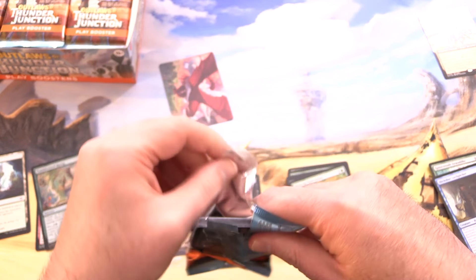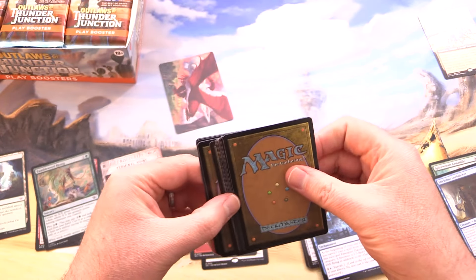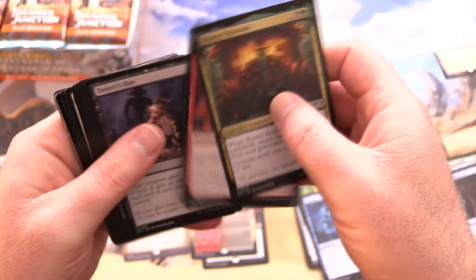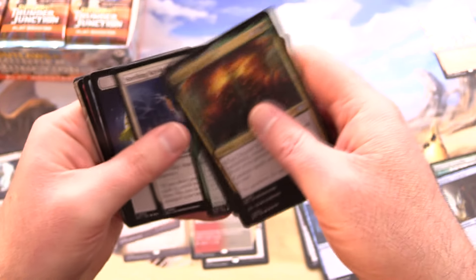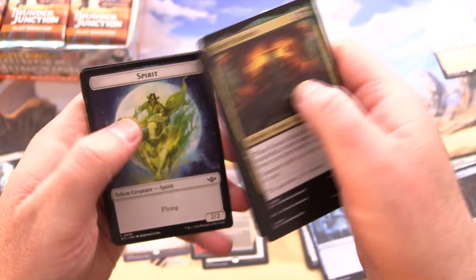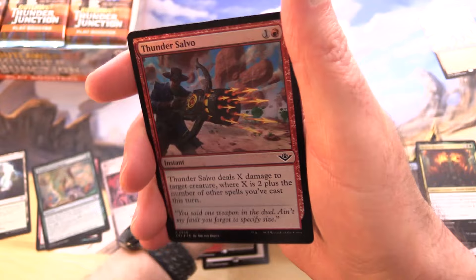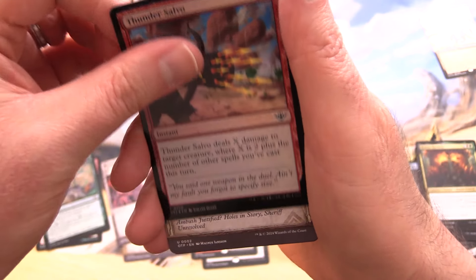So yeah, this is the Western set I have been waiting years for. Wizards finally did it, and I think they did it justice for sure. We've got a Spirit Token, and of course these full art lands are looking absolutely fantastic.